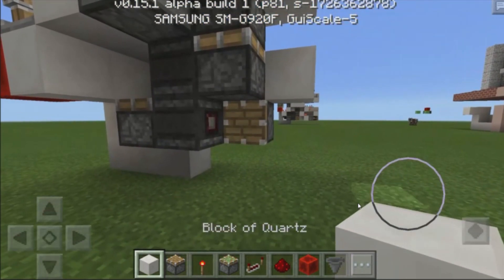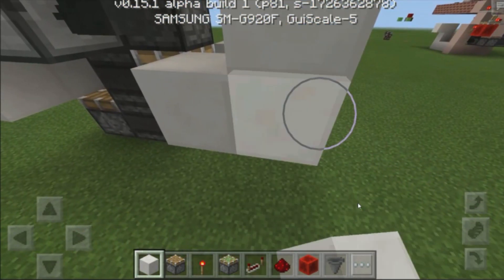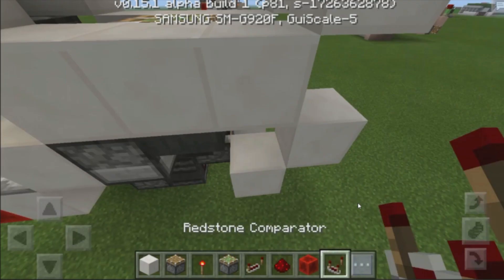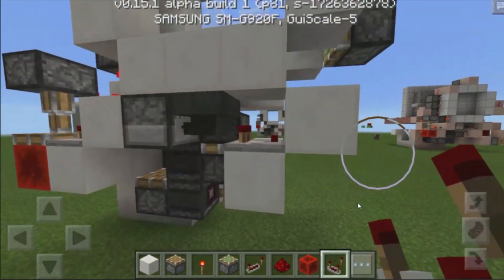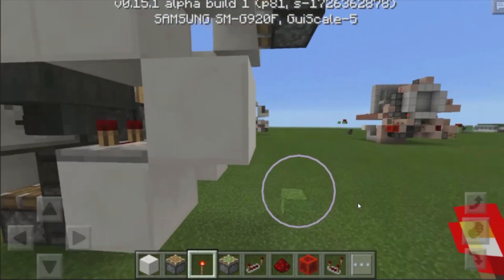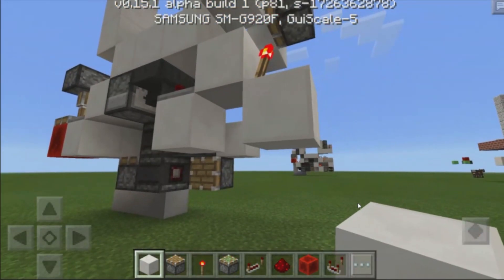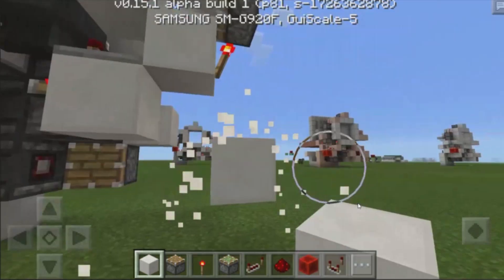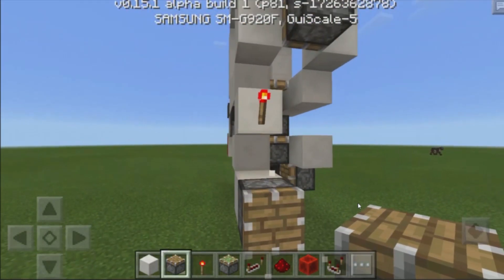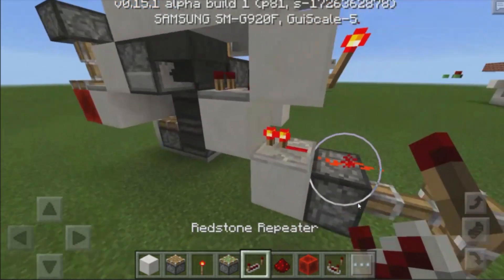Grab another block of your choice, build down two right over here, destroy this block, and build up one right over here. Grab yourselves a redstone comparator and place it going into that block coming out of that hopper. Place down a redstone torch right over there, then grab another redstone torch and place it on the face of this block. Place down two blocks right below this redstone torch, build out one block to the left, grab yourselves a piston and replace this block with a piston facing towards this direction, a bit of redstone dust on top of that piston to activate it, and finally a redstone repeater going into that block.